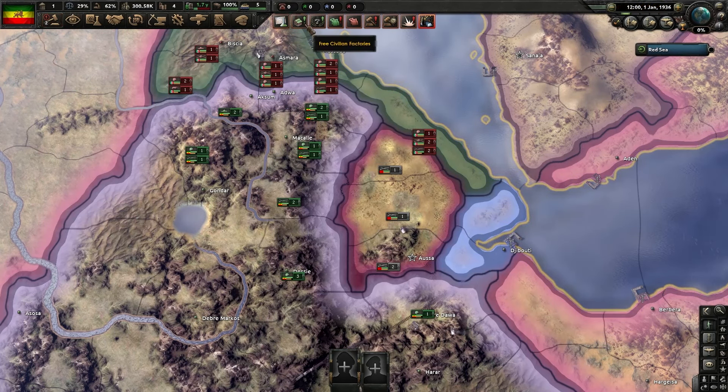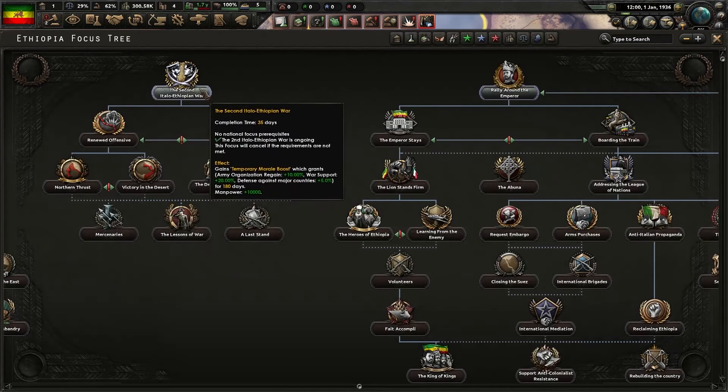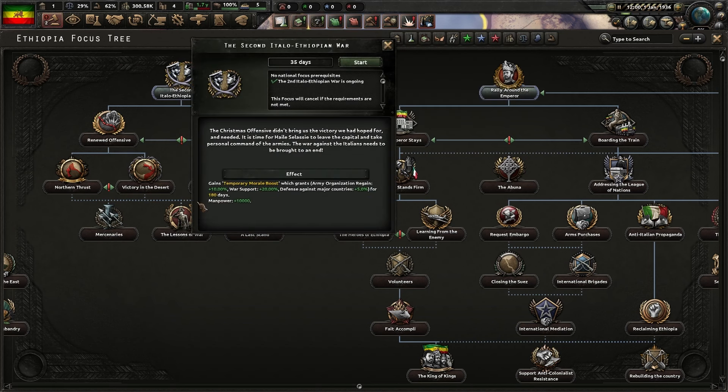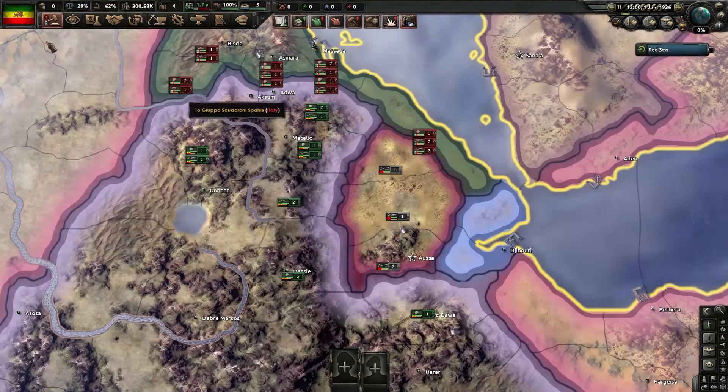The first thing you're going to want to do is get the Second Italo-Ethiopian War focus - go straight through that because you get the morale boost which gives you war support, army organization regain, and it also gives you a defense against major countries for 180 days. Manpower is a lovely bonus as well, so why not.